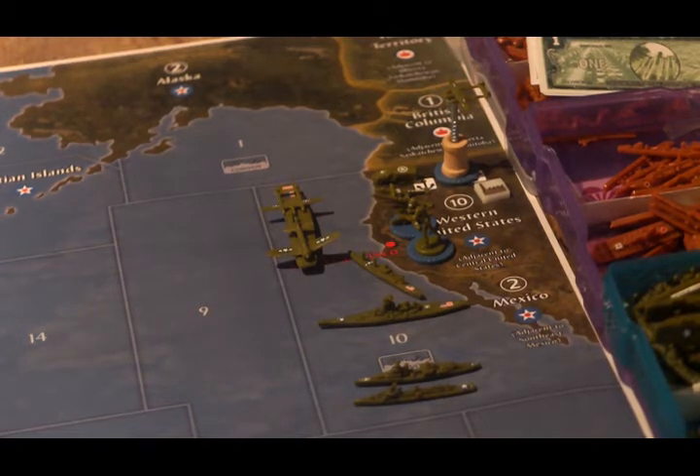In terms of national objectives, the Americans don't start getting these until they're in the war. But they do get five IPCs per side of the board if they are able to place at least two units in the Western United States and in the Eastern United States. It's my understanding that they get the full $10 or nothing — if they only build on one side of the board they don't get any of it. So they have to build at least two units in the Pacific and at least two units in the Atlantic per turn once they're at war.